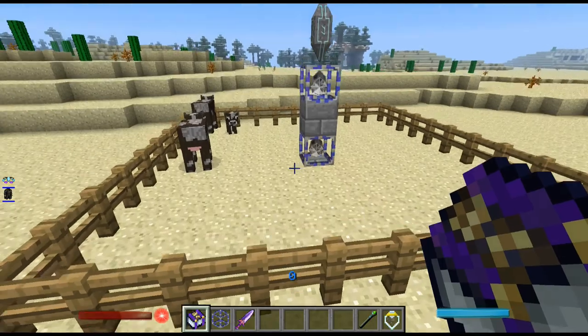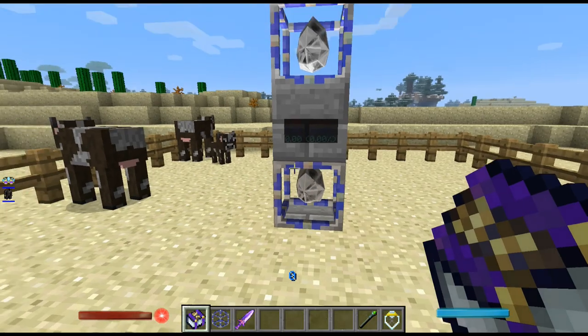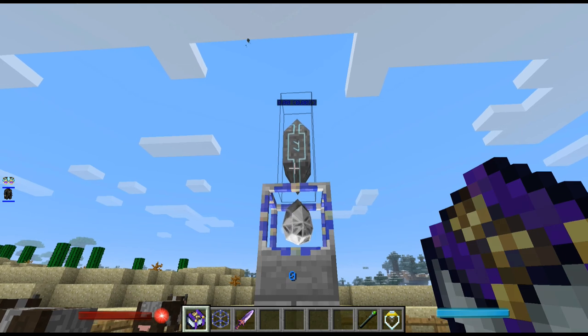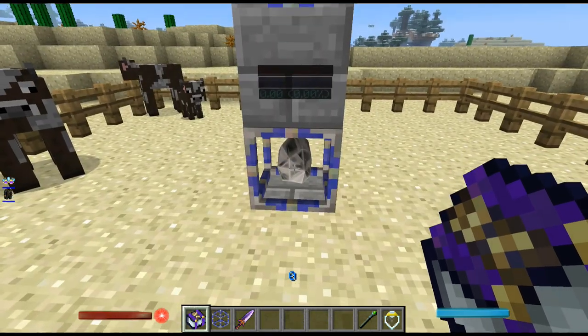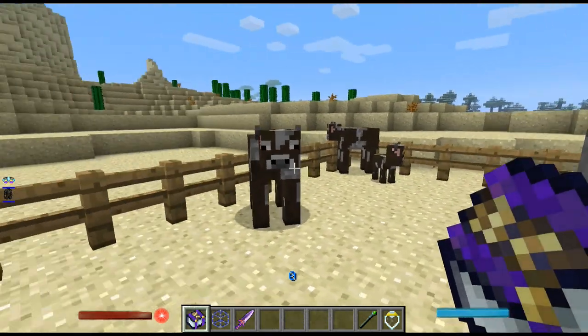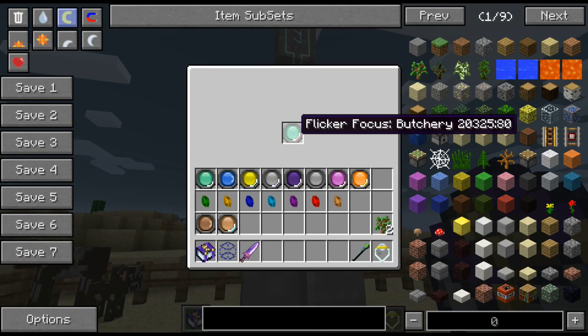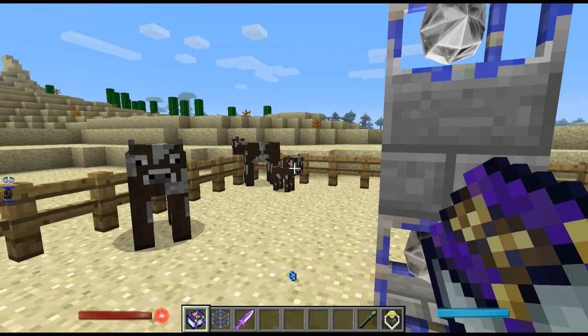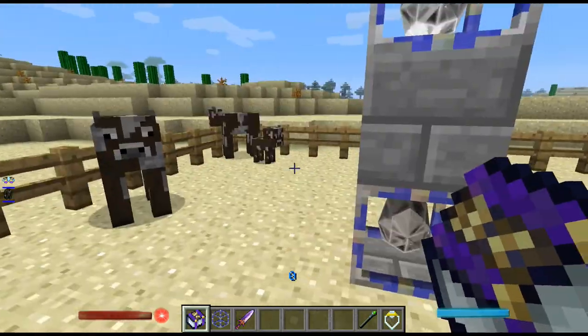Progeny and butchery over here. This is your progeny — it's nearly empty again — but basically that will try and breed any animals in the middle. And this one here, when the animal grows up, it will kill it. It doesn't pick the drops up, doesn't do anything fancy — it just kills it outright.